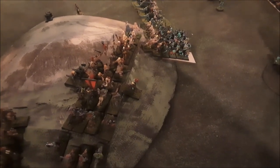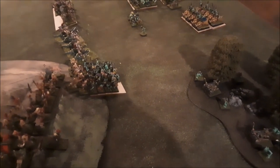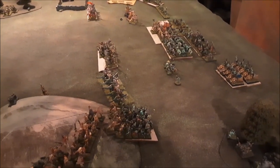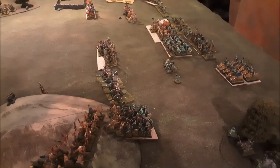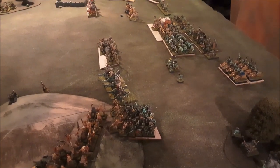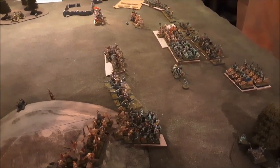Even though the wolf riders held, they're in trouble because the thugs are coming up. One bolt thrower crew took off running. The routing goblins didn't use randomized movement in 3rd Edition — they have a 3.5-inch movement because they're wearing armor and shield, and the thugs have a 4-inch movement, so the goblins can never get away. The thugs are going to just keep chasing after them, getting free hacks and killing them off.